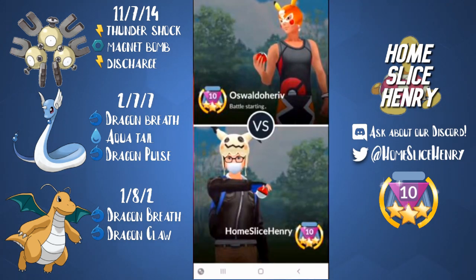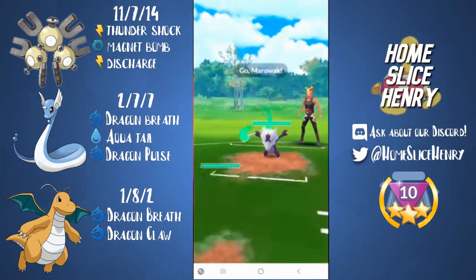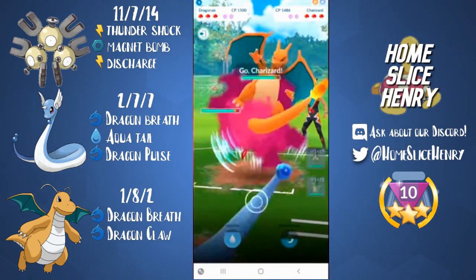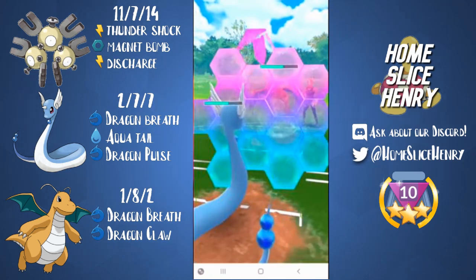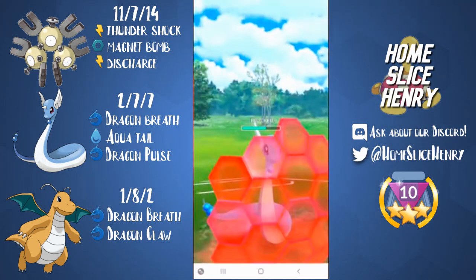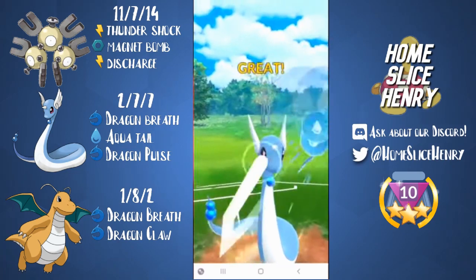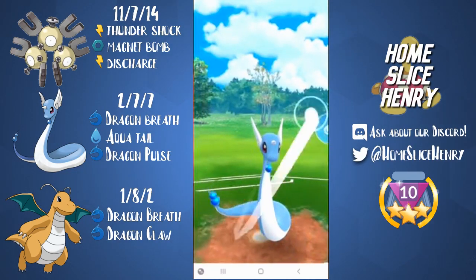The goal of the team is to save swap the Dragonair to bait out their Dragon counter, because most people in this meta are not running two Dragon counters. So if you can bait out just the one that they have, you're in a really good spot. Terrible lead, save swap Dragonair, and they bring out a Charizard — an interesting choice for sure. This is a Fire Spin Charizard, so this is a pretty good matchup for us because we're dealing neutral damage while they are dealing resisted, and they're already lower HP than us.